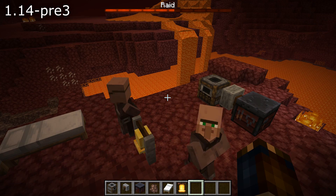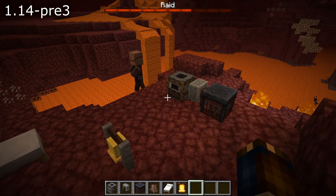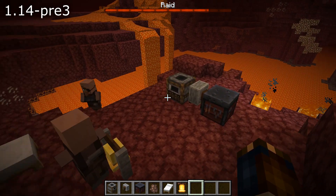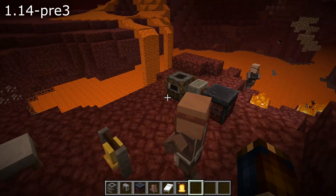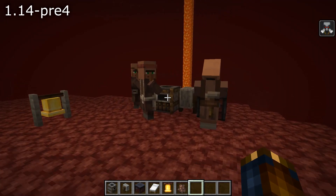Starting with gameplay: the raid bar would disappear after being filled if you created a village in the Nether and caused a raid on it. And right-clicking the cartography table output when you were duplicating a map would cause the map to just disappear.